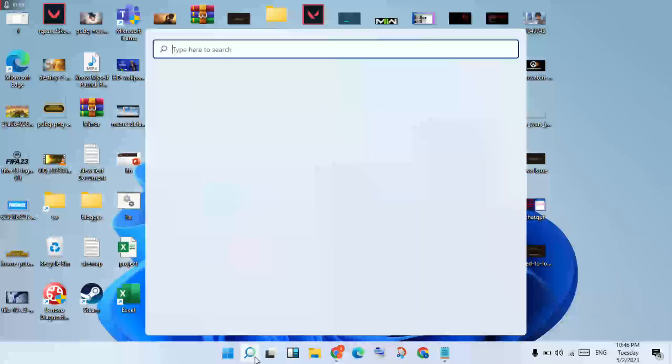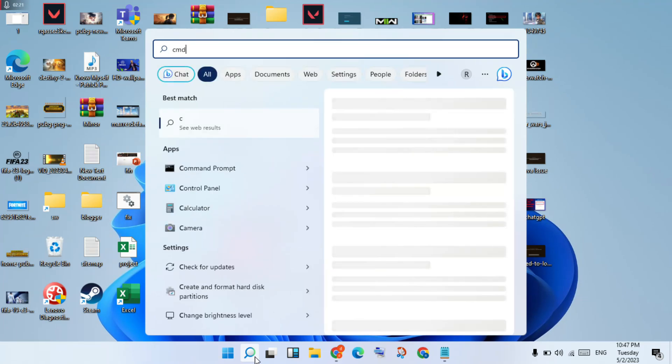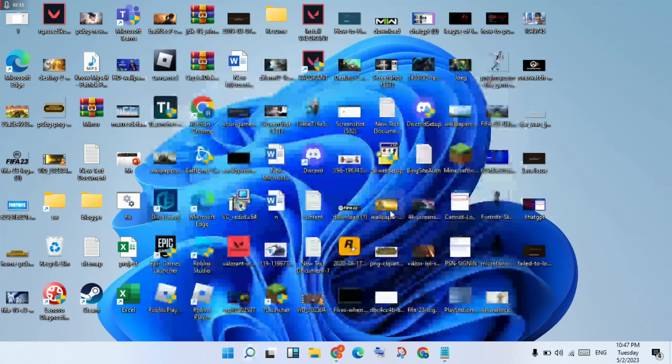Go to the search bar and search for CMD. Click Run as Administrator and click Yes to confirm.